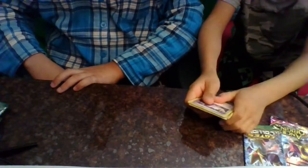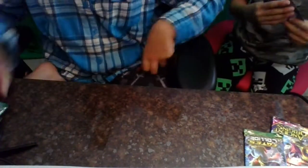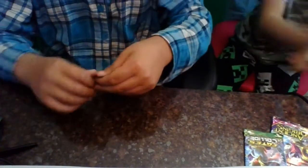All right, going through each one individually: Swablu, Swallow, Piplup, a trainer, a Switch, a Dragonair, Nicolindia, a Swablu, another Swablu, a Voltorb, a Togepi, Shuppet, a Swablu, a reverse Swablu. Okay, now time for my cards.